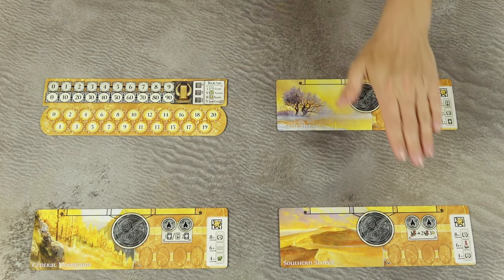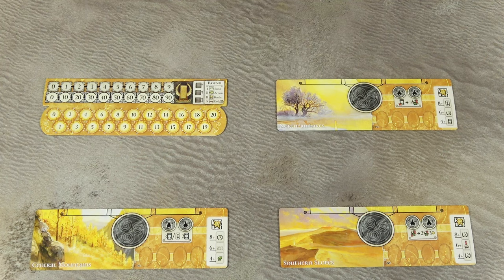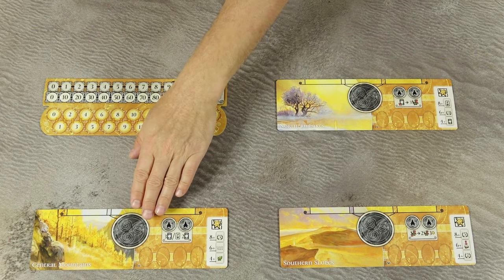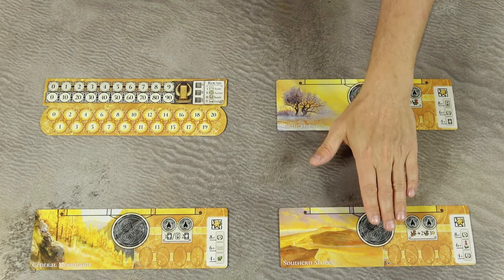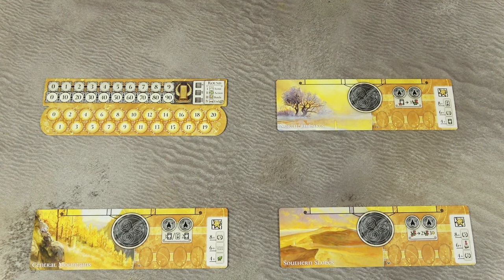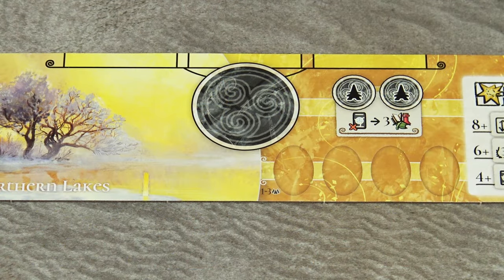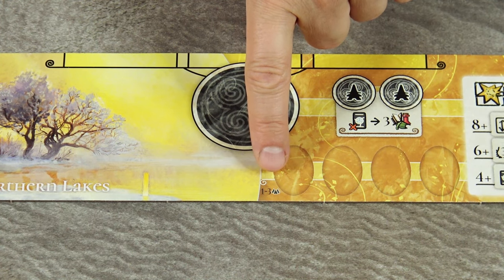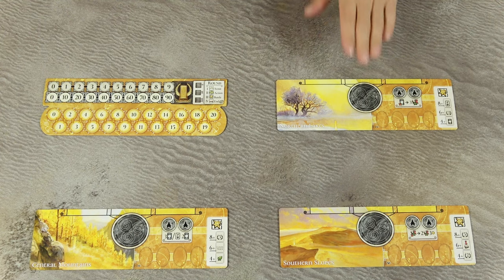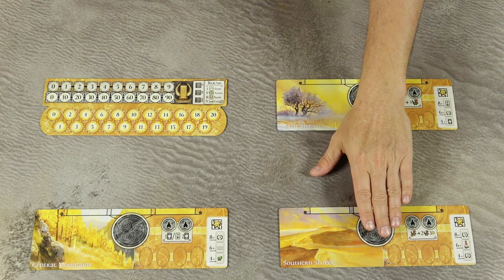To set up, place these three region boards on the table, ideally one below the other, starting with the Northern Lakes, then the Central Mountains, and then the Southern Slopes. Make sure you use the side of the boards that corresponds to the current player count — this side is for a 1-3 player game, the other side for a 4-player game. In a 2-player game, the Southern Slopes are not used at all.